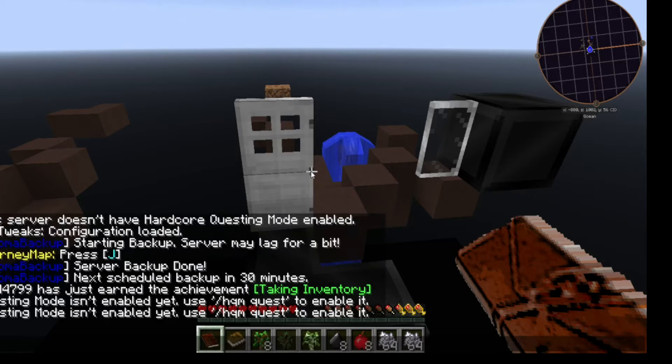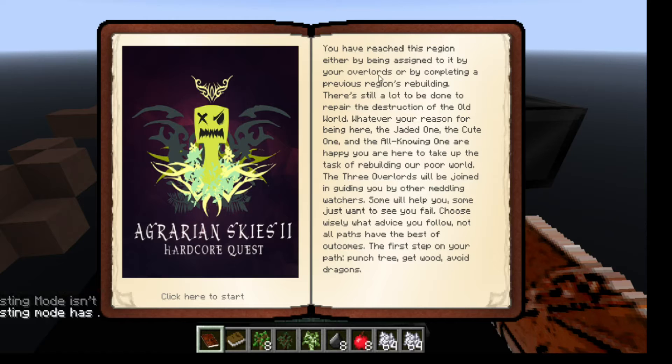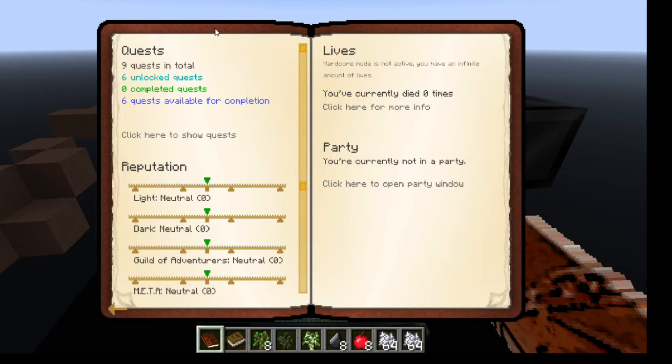The quest book says: 'You have reached this region either by being assigned to it by your overlords or by completing your previous regions.' We didn't do Agrarian Skies 1, so I'm assuming that's what it's talking about. 'Still a lot to be done to repair the destruction... the cute one and the all-knowing one are happy... do stuff, punch a tree, get wood, avoid dragons.' Okay, there's an overlord theme here.